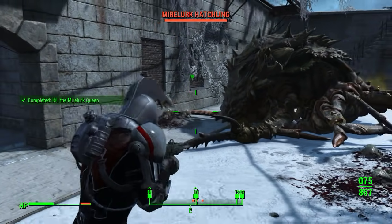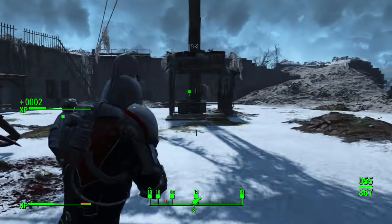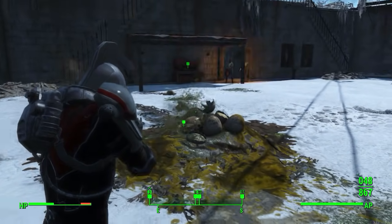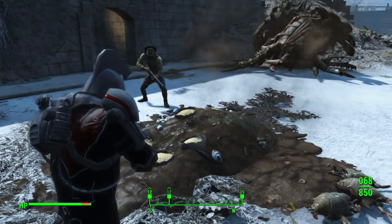The beast spazzes as it falls to the ground and soon its limbs stop twitching for good. There may be more hatchlings, even some Mirelurks still hiding, but once you set flames to all the eggs, there's no way they're making it back inside here. On this day, Fort Independence has been returned to the humans.